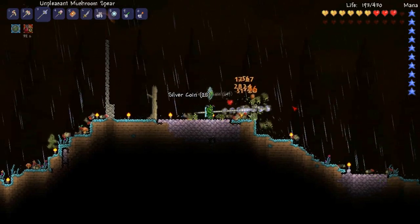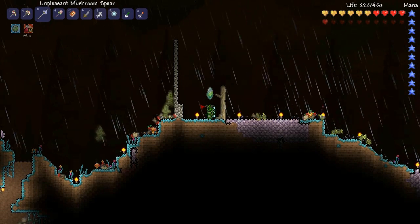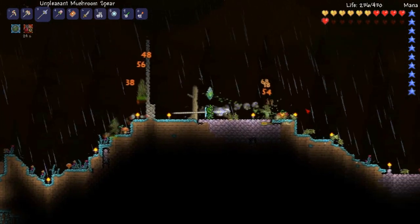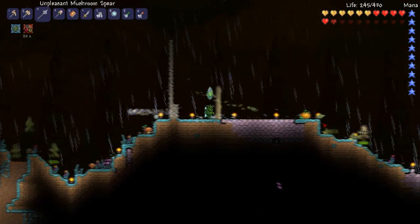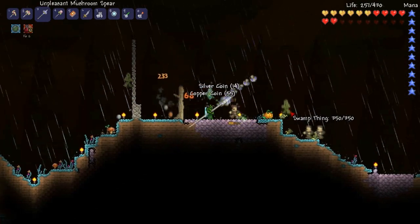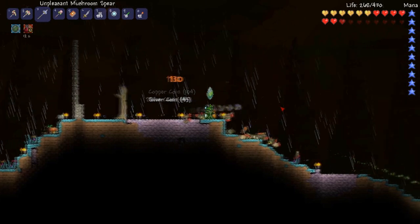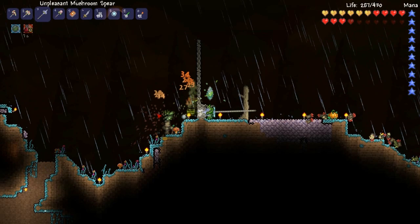I can kind of do the same thing on both sides, and I feel like I have things pretty much under control right now. The ones that go through walls I'm not all that worried about, because there's only one or two at a time. And it seems like they have enough HP that they're not one shot to kill, but they're also not overwhelming me as much either, because this mushroom spear is just crazy awesome. Alright, I'm glad I did the wall — I think that was a good call.